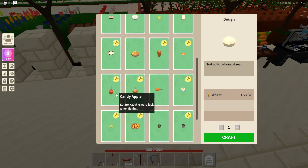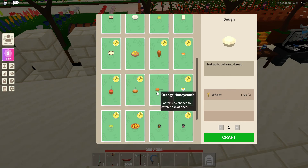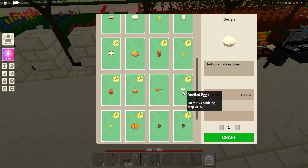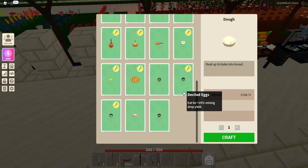Candied apple gives you 20% reward luck when fishing. The orange honeycomb gives a 30% chance of catching two fish at once — these two are probably the most useful right now because seaweed is so hard to get, selling for around five million in shops. I've been using both of these together and getting one or two pieces of seaweed each fishing trip. The lemon puff gives 20% reward luck when mining, and deviled eggs give 25% mining drop yield.